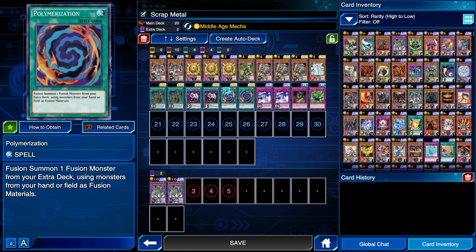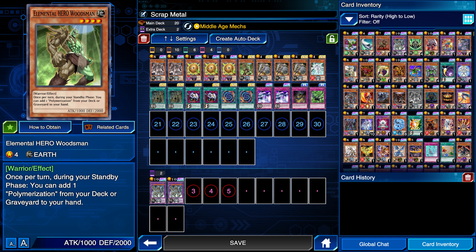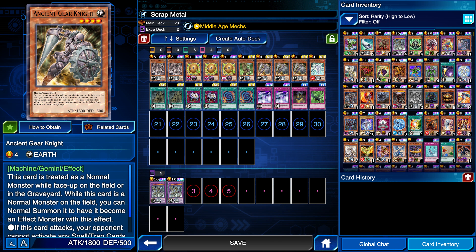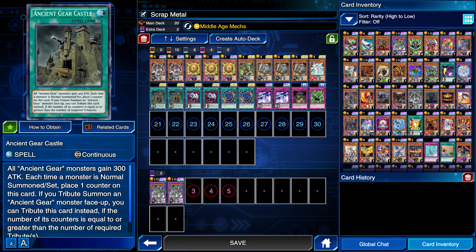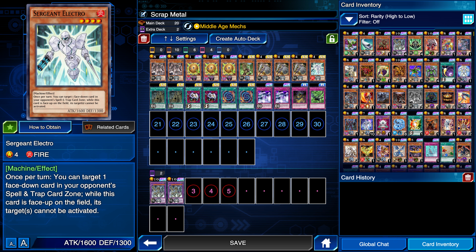And if we're feeling real saucy we're going to polymerize into the Ultimate Ancient Gear Golem. We have Elemental Hero Woodsman for high defense as well as the Polymerization in our hand. Then you have Ancient Gear Golem because we're going to tribute summon him with Ancient Gear Castle, and then you have Ancient Gear Knight. We need a card to summon, and then you have Sergeant Electro because he's good for this type of stuff.